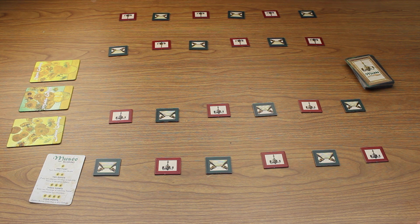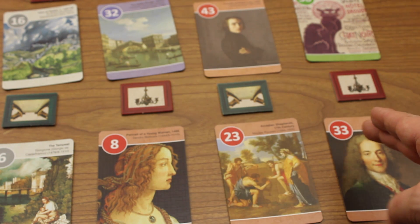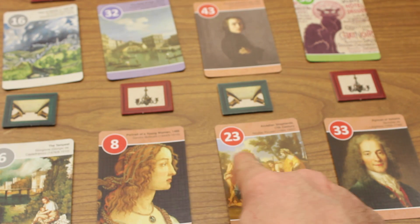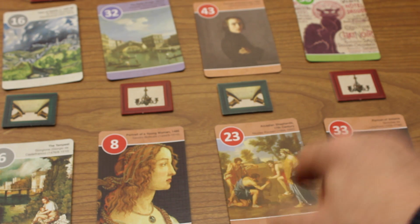The game ends as soon as both players no longer can play any cards to their galleries. Scoring is simple. Each player receives one point for each painting in their museum, so filling up the space is important. You receive two points for every adjacent painting that has the same theme, and three points for every two paintings of a matching theme connected by a staircase. Paintings can be scored multiple times. For instance, if you have three red or person-themed paintings adjacently connected, and another connected by a staircase, you score two for this set, two for this set, and three for this set — that painting is a part of three sets.